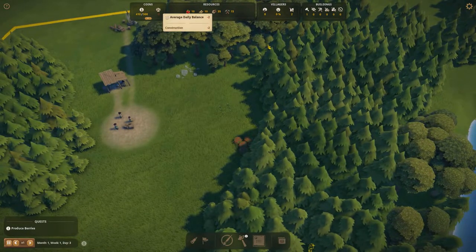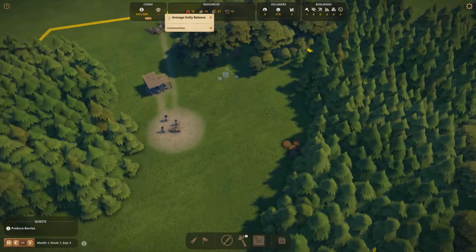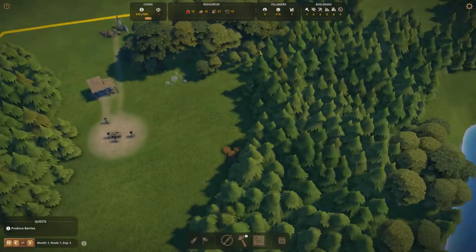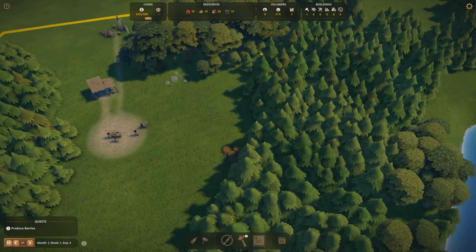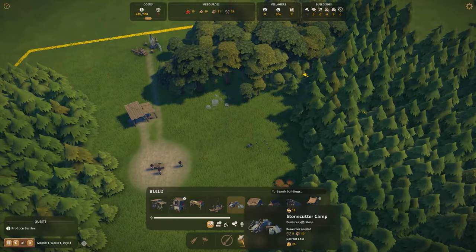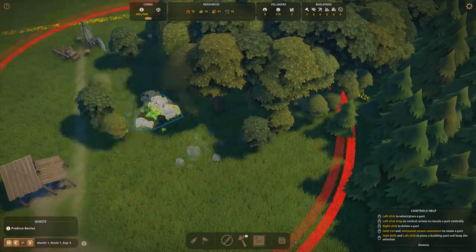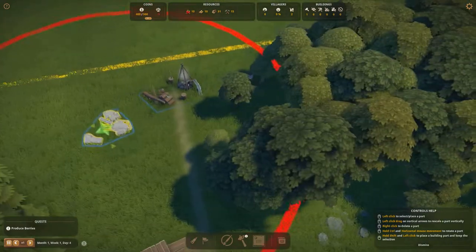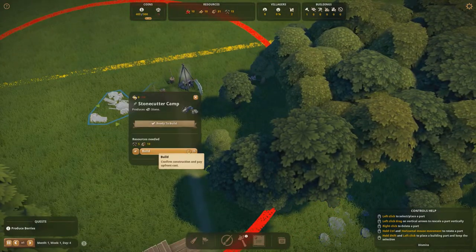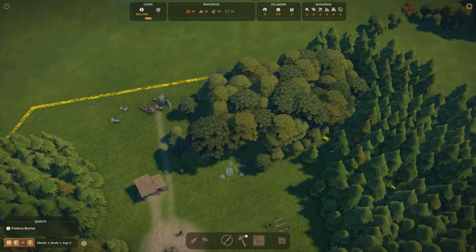Right now we're losing about two gold every day because buildings take maintenance, but don't worry — we'll start generating gold pretty quickly once we get the berries going. In addition to the berries we're also going to queue up a stone cutter camp. The stone cutter, much like the lumberjack, will harvest stone. We'll put it over here to keep our industry away from the town.